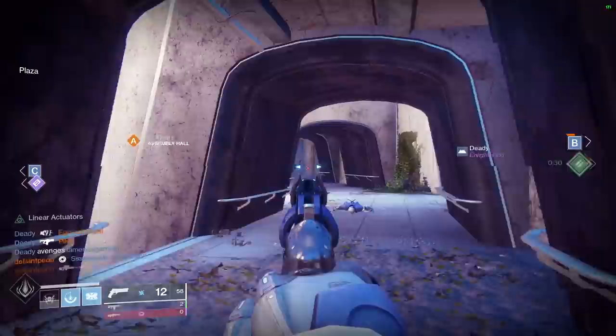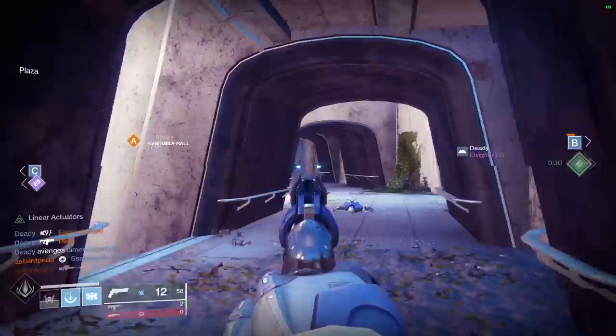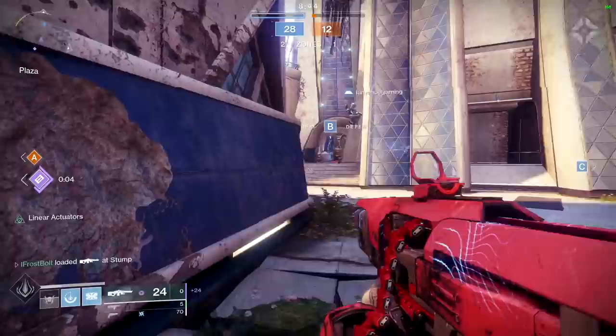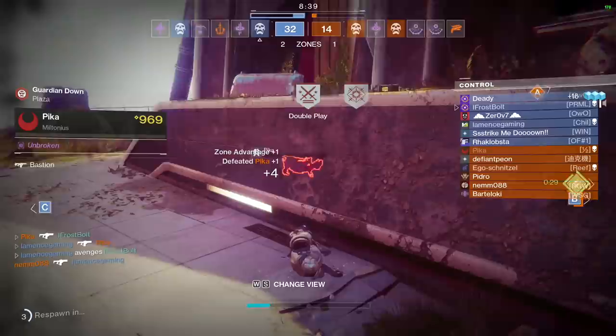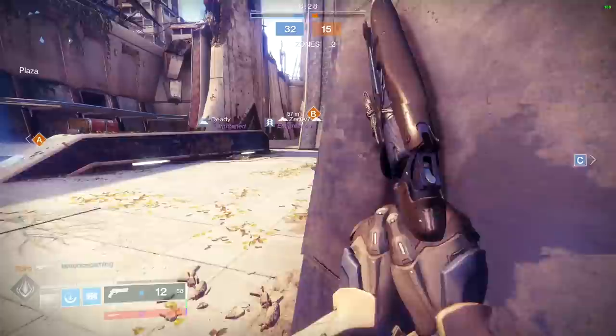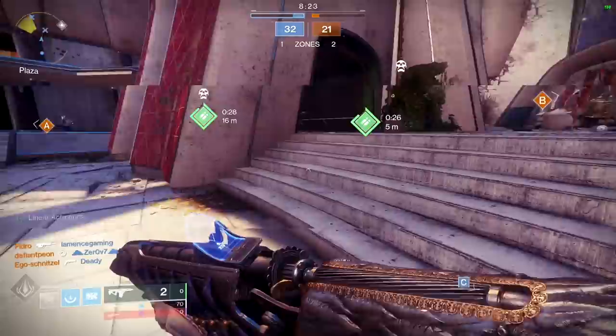We have two zones under control — we can go ahead and play for some power ammo here as well and grab the special ammo. We're going to try to get rid of this machine gun as quickly as possible since we're trying to showcase the fusion rifle. The enemy team has control of B now. There's a radar ping on my right side — we can slide over here. Range seems to be pretty decent.